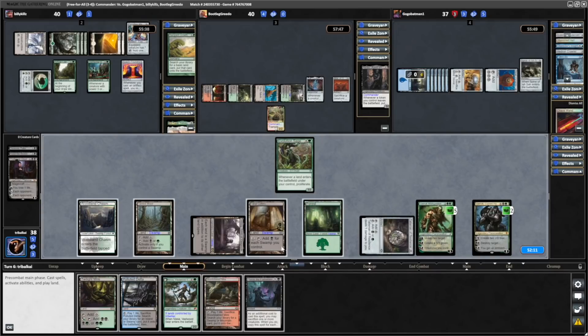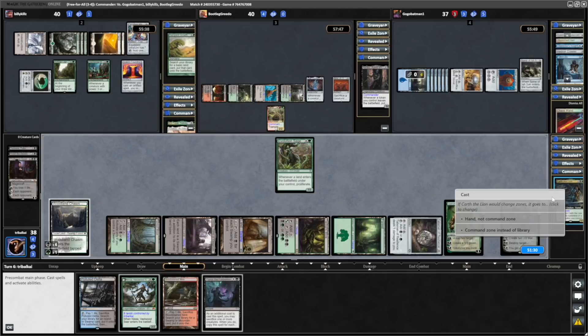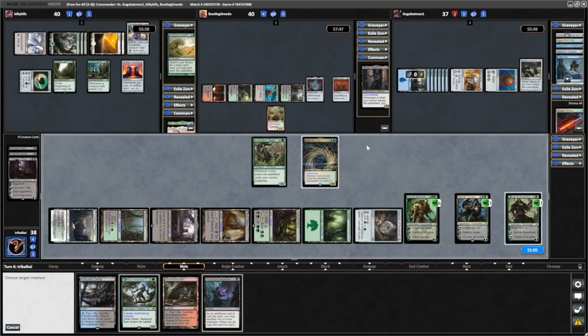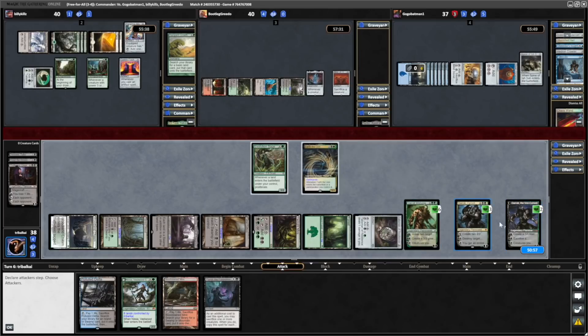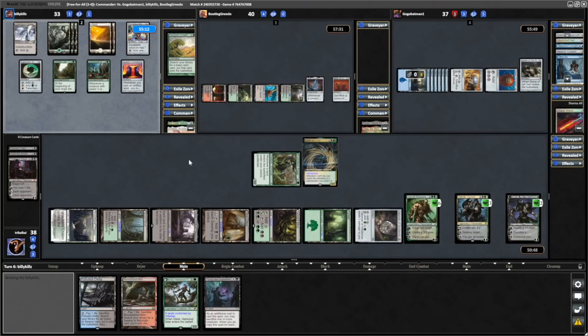Untap a couple of lands with the Wildspeaker. And if we tap down Cabal Coffers now we'll get five mana. Wondering about going for Nissa and flipping her around straight away. But we'll go Twilight Mire first, and we can proliferate on these two now, which means we can drop our Carth the Lion. And there is Garruk the Relentless — so I think I'll actually drop that this turn instead of Nissa. This can fight the Tana. Managing to very nicely control the board here with all these Garruks.